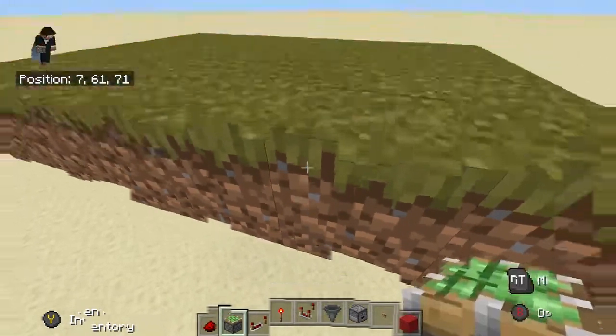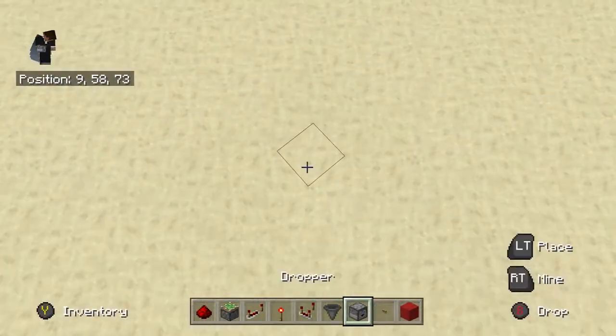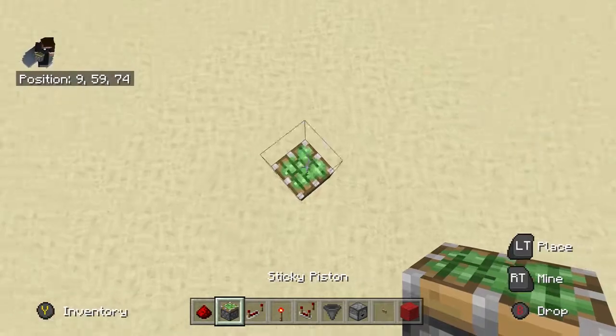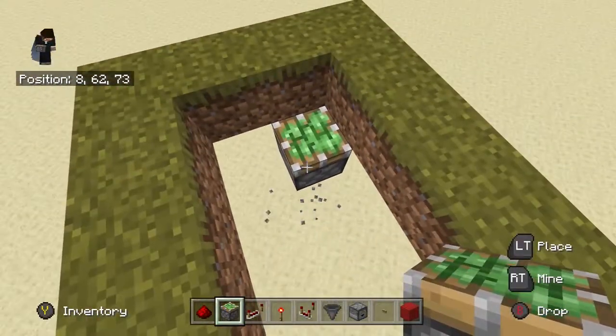First, we need to have this door open. I like having a 4x2 area like this, and you just dig down until you get around the piston like this. I'll show you — like this.